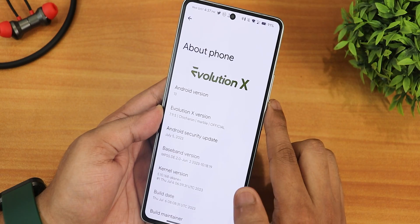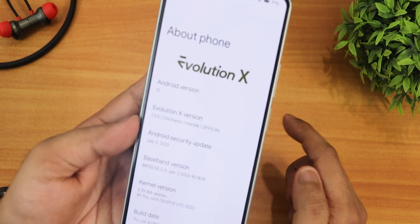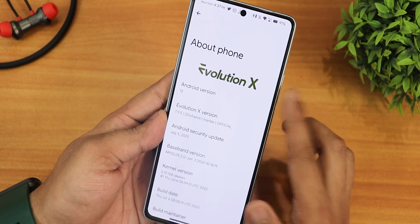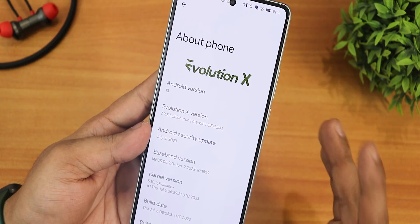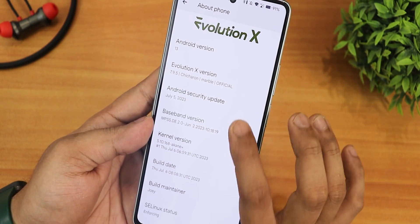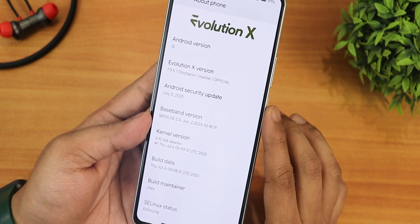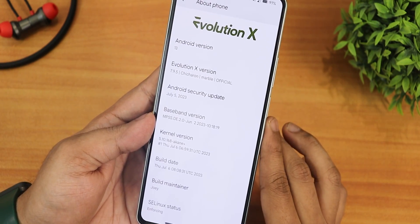In the About section we have the Evolution X logo up top, Android version 13, and the Evolution X version shows as 7.9.5. The codename is Chikaron for Marble, which is the Poco F5. We are getting the latest security patch — July 5th 2023 — on this July 6th build. The stock kernel is 5.10 Akane+, the build maintainer is Joe, and SELinux status shows as enforcing.